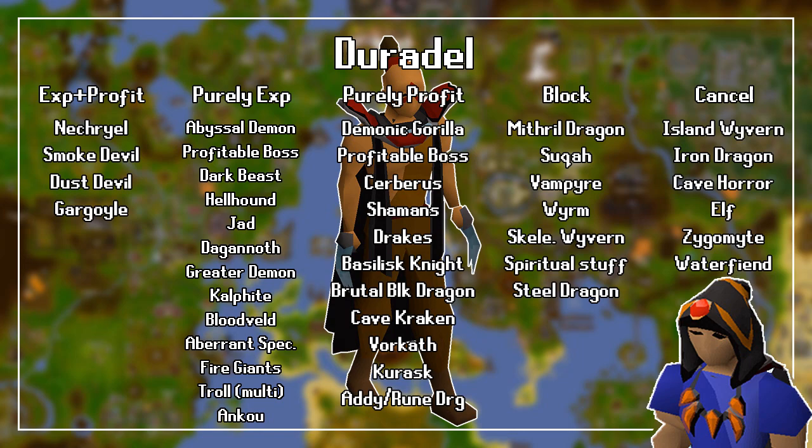Purely for profit with Duradel, you should slay Demonic Gorillas when assigned Black Demons, any Profitable Boss when assigned Bosses, Cerberus when assigned Hellhounds, Lizardman Shamans, Drakes, Basilisk Knights when assigned Basilisks, Brutal Black Dragons when assigned Black Dragons, Cave Krakens, Vorkath when assigned Blue Dragons, Kurasks, and Adamant and Rune Dragons. You should block Mithril Dragons, Aviansies, Vampires, Worms, Skeletal Wyverns, Spiritual Creatures, and/or Steel Dragons. If you don't like these, cancel Fossil Island Wyverns, Iron Dragons, Cave Horrors, Elves, Mutated Zygomites, and Water Fiends.